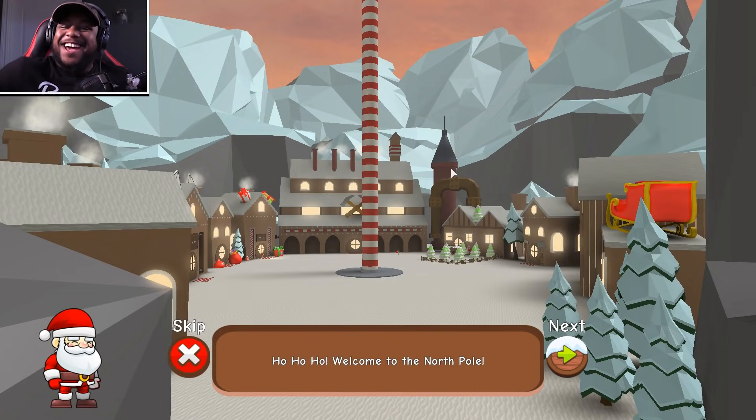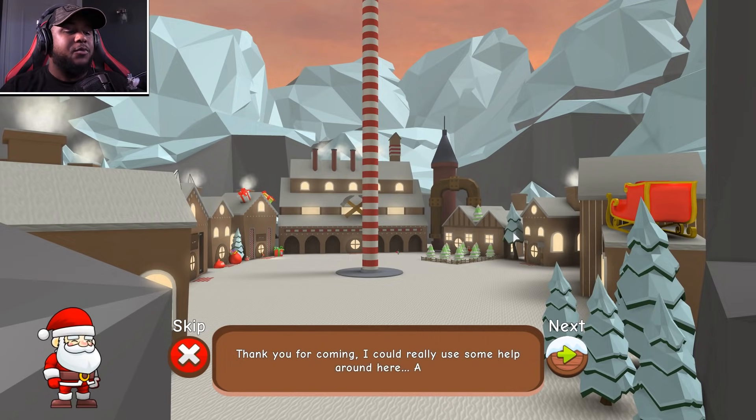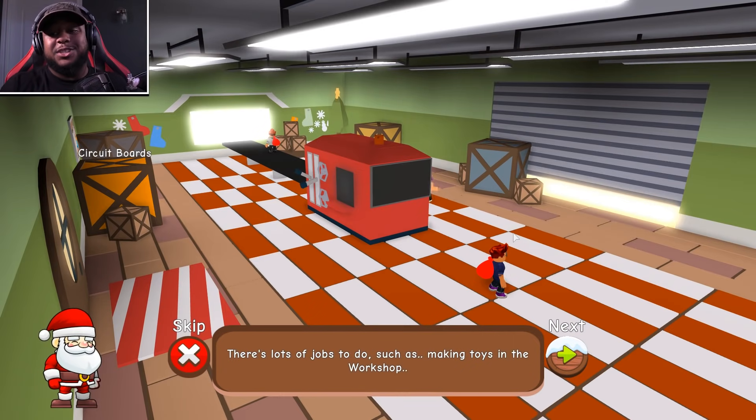Hey, what is up my family! We are back on Roblox: The North Pole. We gotta help Santa today. Santa says: 'Welcome to the North Pole, thank you for coming, I can really use some help around here. All my elves are sick, and it's almost Christmas. There's lots of jobs to do, such as making toys in the workshop.'